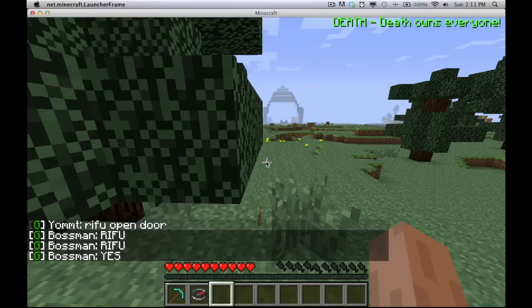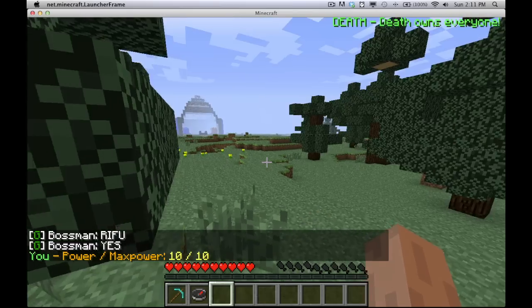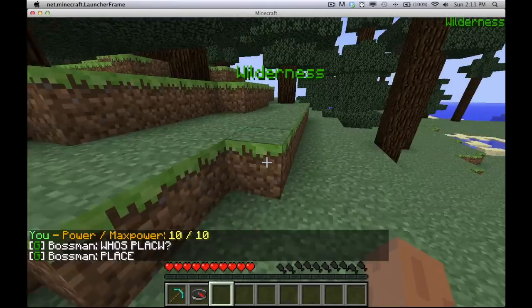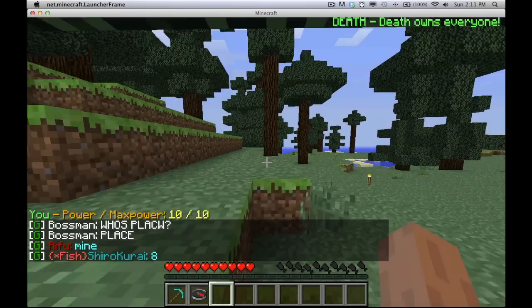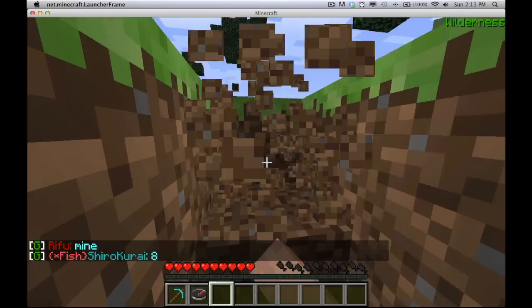You're probably wondering what power is. I can see my power by typing /f power. Basically, you gain power by playing — everyone starts at 0 power out of 10. If you die, you lose 3 power. You gain power just by playing, so every few minutes you play you're going to gain some power.